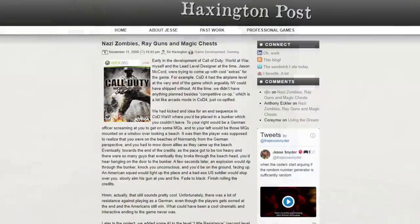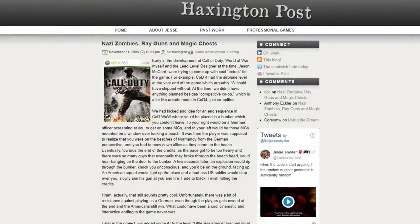The article is titled 'Nazis, Zombies, Ray Guns, and Magic Chess,' and it details the entire development process of Nacht der Toten. Fun fact: this article was actually published the day World at War and Nacht der Toten were released to the world, but because Nacht der Toten was this hidden thing people discovered after completing the campaign, there was this article about Nazi zombies and people had no idea it was even in the game.